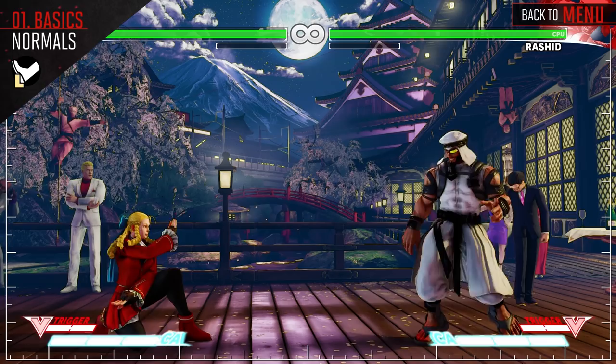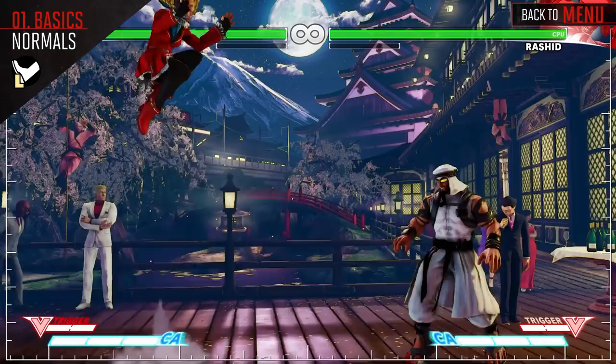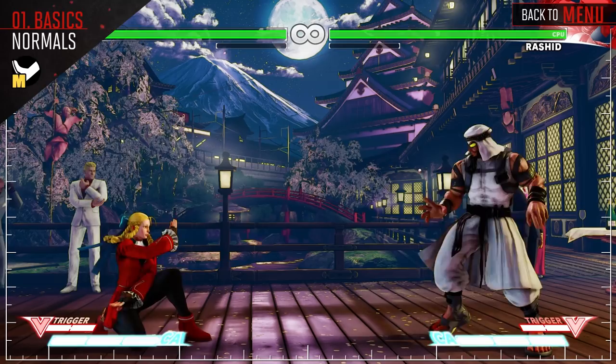Crouching Light Kick hits low and is special cancelable, and can link into your other light attacks for a small amount of damage. Standing Light Kick is long reaching and is special cancelable as well. Use this when you're just outside the opponent's throw range to keep them in check. Medium Kick is our best all-around poking tool. Crouch Medium Kick can combo from a Crouch Medium Punch attack and is also special cancelable.